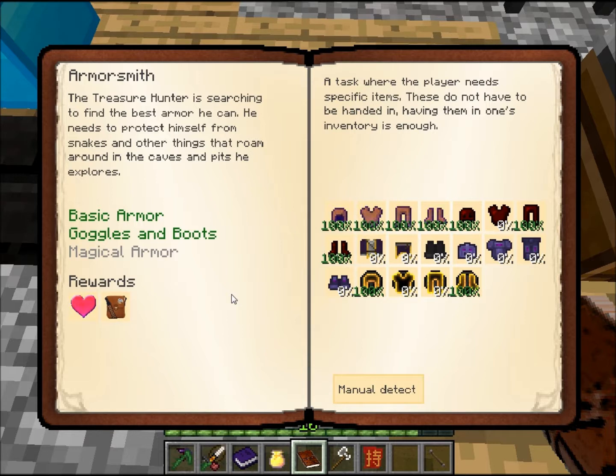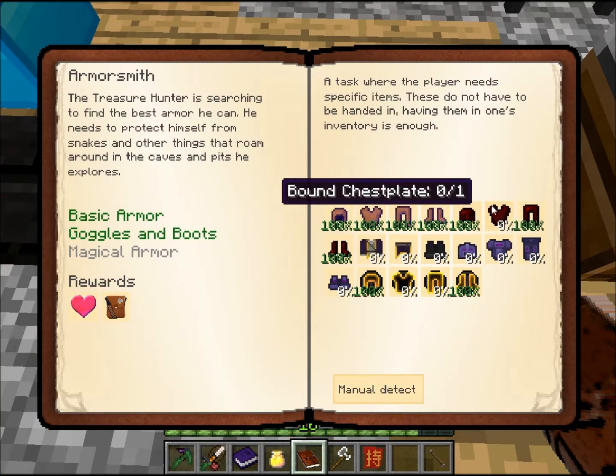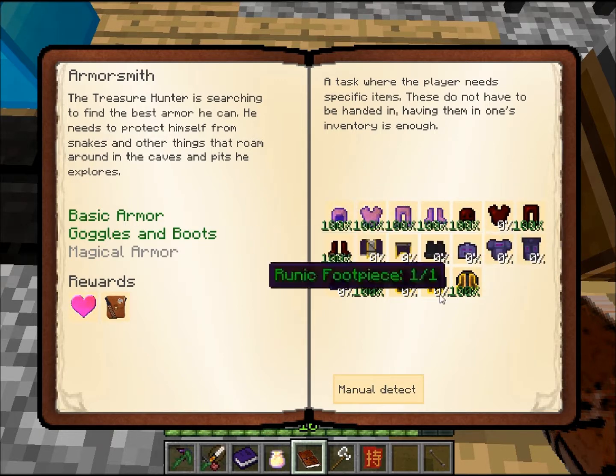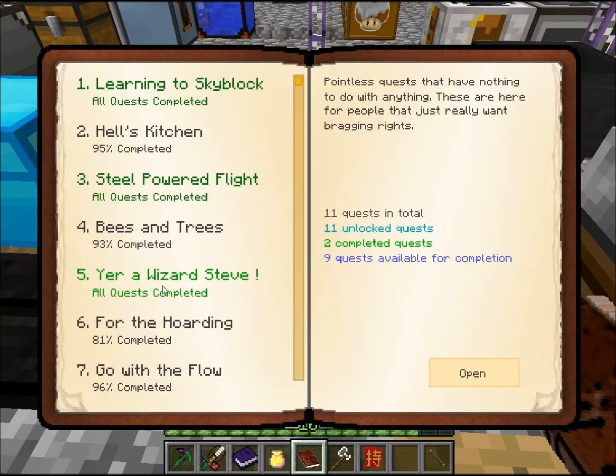Magical armor. Wow, this is a pretty involved thing, isn't it? Thaumaturges robes and boots, and a bound chest plate. That one might take me a while to make. This is just a fun distraction while I'm not working on anything else, like getting enough ethanol.